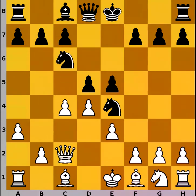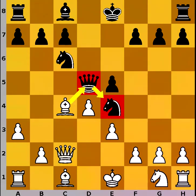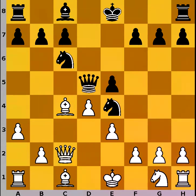Opening the diagonal for black's light-square bishop with the idea of bishop to f5. So white takes counteraction in the center, c takes on d5, queen takes on d5, bishop to c4, attacking the black queen, who is by the way the sole defender of the knight on e4. So black has no other option but to play queen to a4 check.